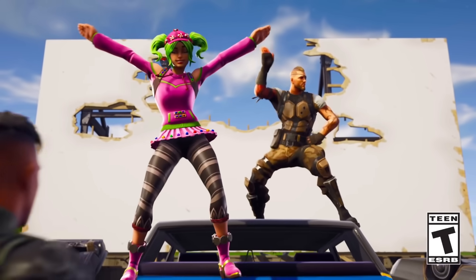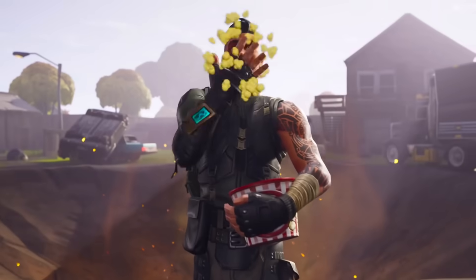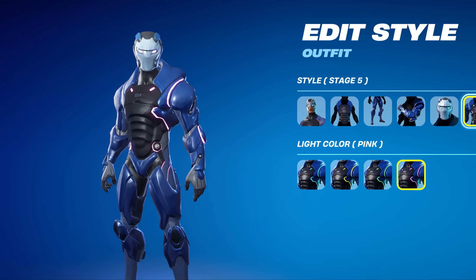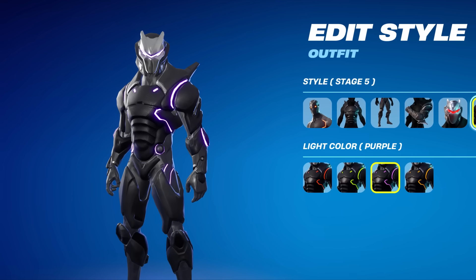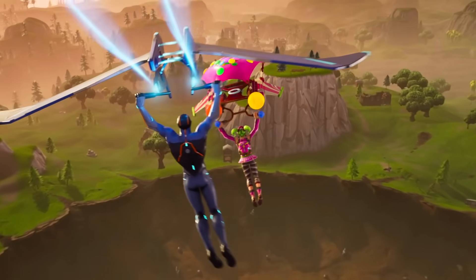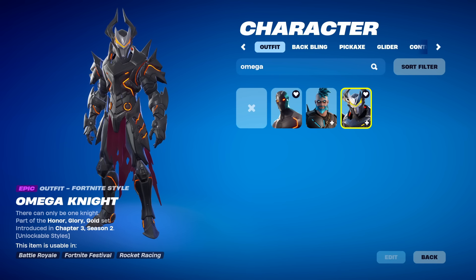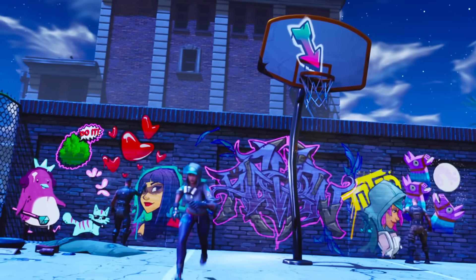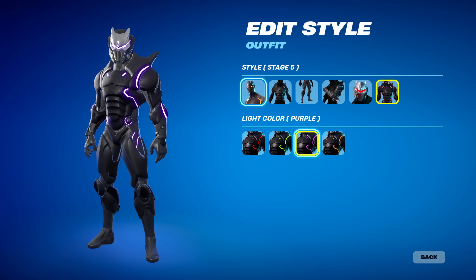Moving on to the Chapter 1 Season 4 Battle Pass — this was so important because it's when we first got Progression Edit Styles from the Carbide skin, and also the classic Omega, which is such an iconic skin. Fortnite did reskin him as the Omega Knight. It's considered pretty impressive if you have the OG Maxed Out Omega with the purple lights.